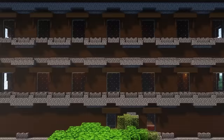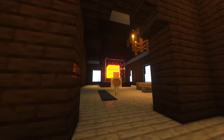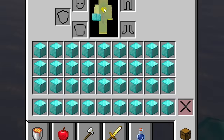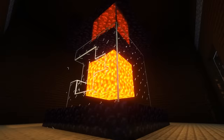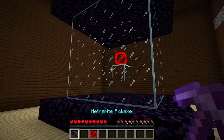Some woodland mansions generate with secret rooms, the rarest of which is the lava room — the only place where you can find a naturally generated diamond block. But in a specific Bedrock version, the game accidentally replaces the diamond block with the barrier block, making it possible to find the barrier block in survival.